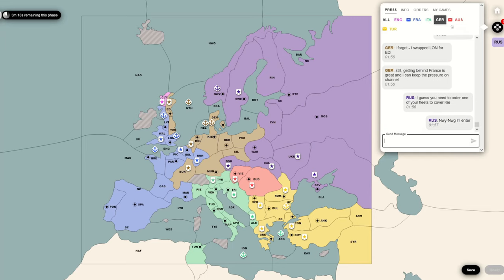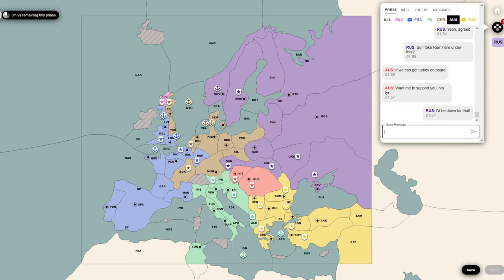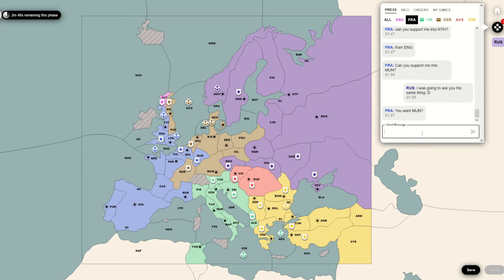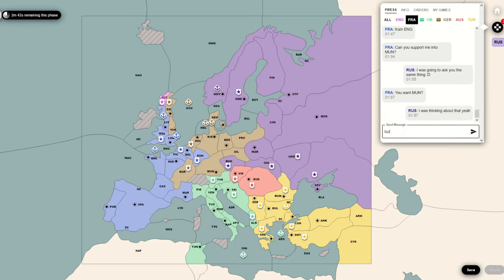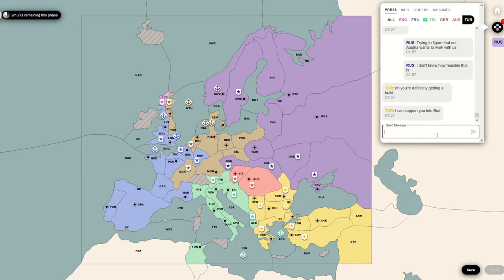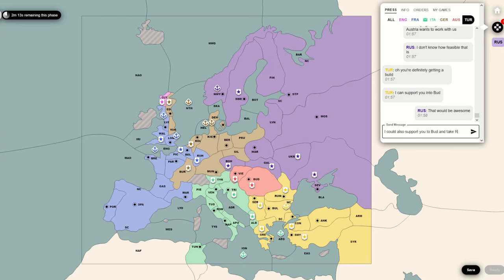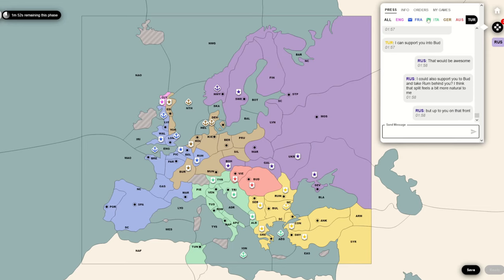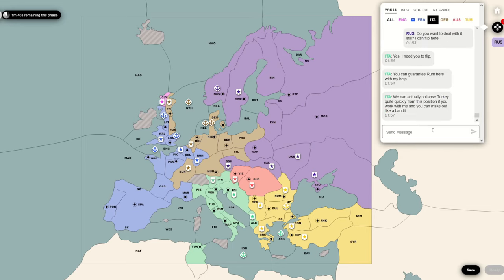Now Turkey wants to build a fleet in Ankara and then funnel the two fleets out. That's kind of painful for me because they could well move to Black Sea with it, which just makes them incredibly annoying to me again. But it's better than another army - obviously Turkey can't build another army here, that would just be ludicrous. So they're going to go with two fleets and try to funnel them out. Seems like a really difficult way to do it.